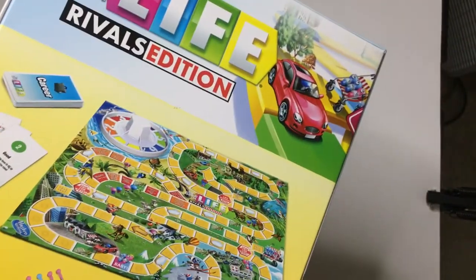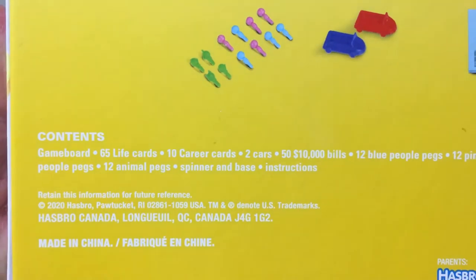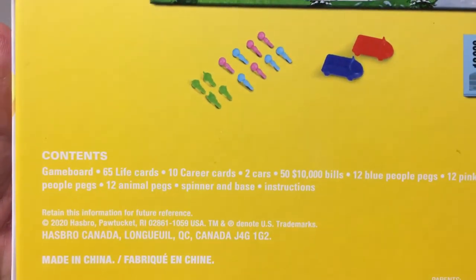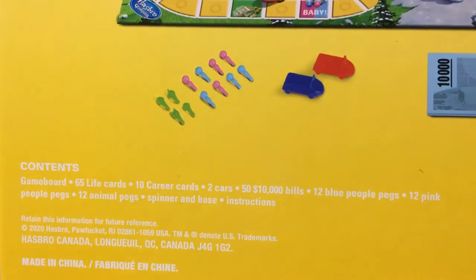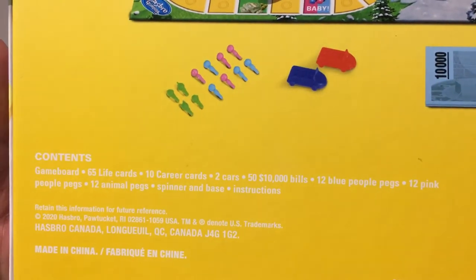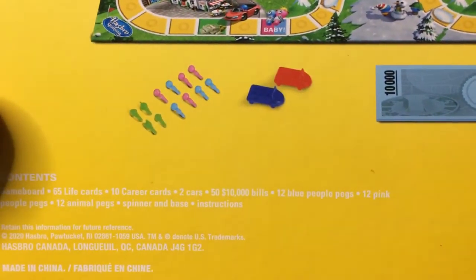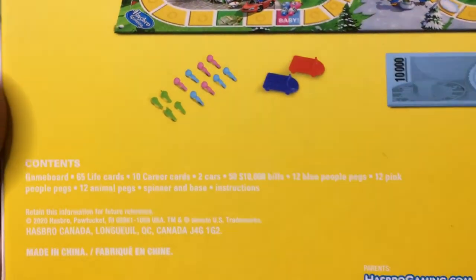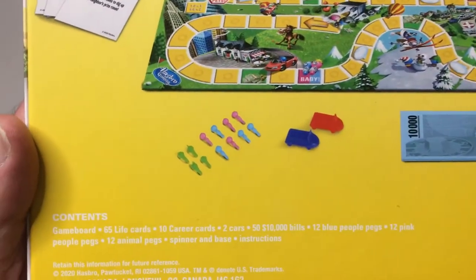That's your standard box, pretty simple. Let's see the contents here: game board, 65 life cards, 10 career cards, 2 cars, 50... $10,000 bills, 12 blue people, 12 pink, 12 animals, spinner, and instructions.